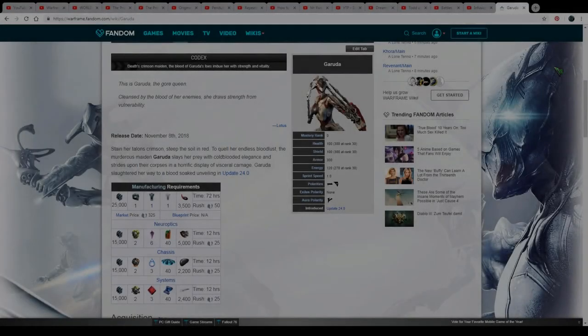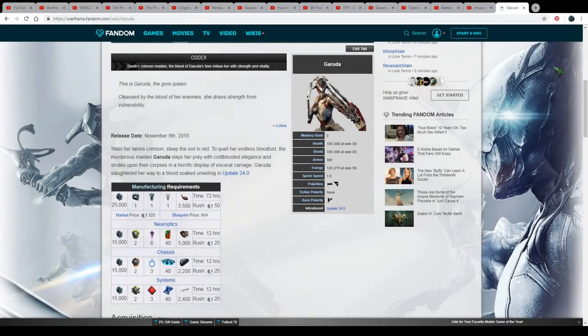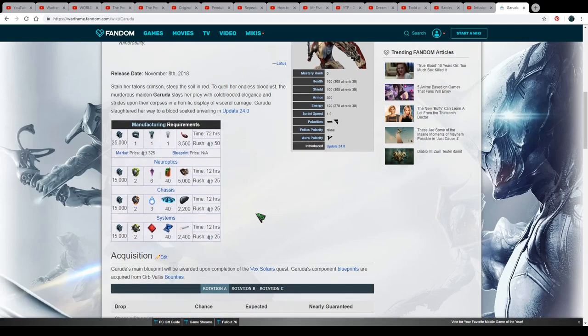Hi everyone, and welcome back to the how to get Garuda video. This is part 2. The reason why we're at the wiki is because I currently don't have the actual parts in my inventory — I've already built the neuroptics and the chassis. All I have left is the system, so I wanted to start here to show you what you need to get them.